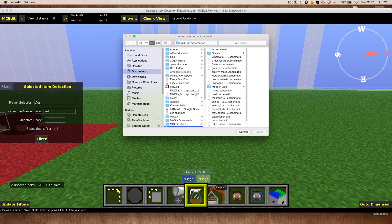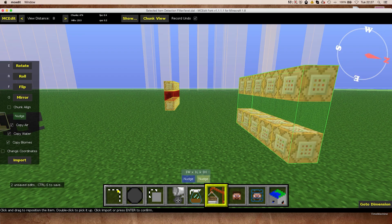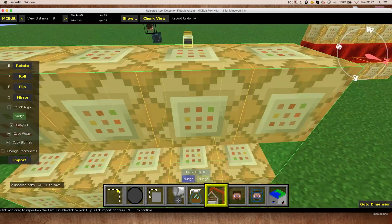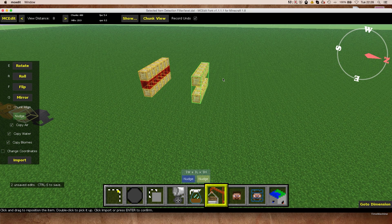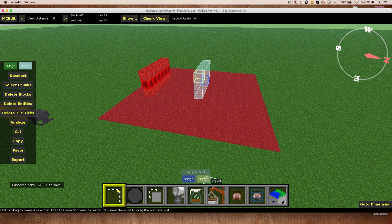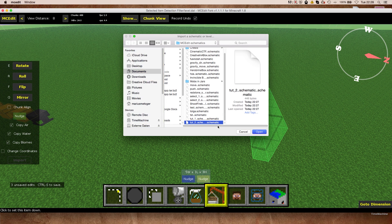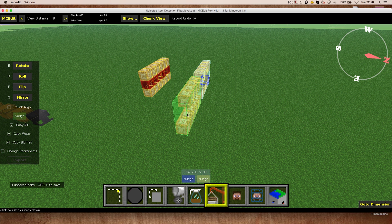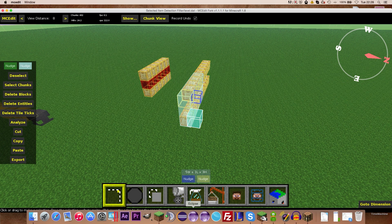Now we simply have to import the schematics that we just generated somewhere in our world. I will just place them over there. This is the first one which has the reset command in the beginning — I will just import it. Then let me import the second one and place it right next to it. Hit import again and save. So now we have the generated command blocks without the fill clock.